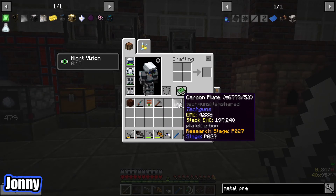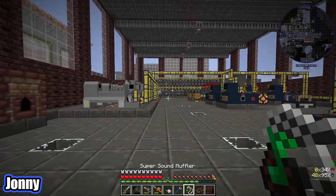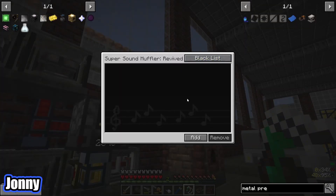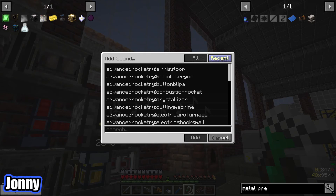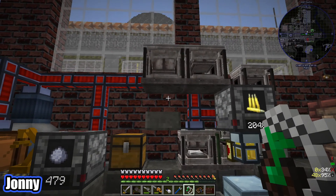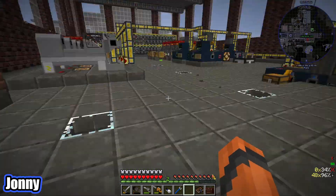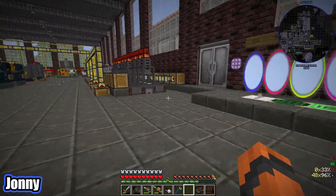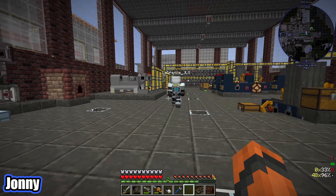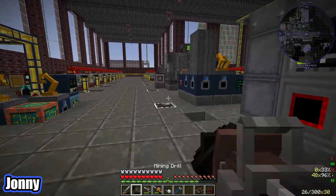We'll quickly make a bunch and then come back. I think we've now got enough advanced plating, but it needed a lot of carbon plates so to make it faster I spammed metal presses - incredibly loud. But Lawrence made this sound muffler bobble, and what this does is you can mute sounds completely. Click add and then recent and it will show you all the things you've recently heard. Add that and instantly silence - so nice. Just chuck that in your bobble slot and now they'll work away but make no noise.